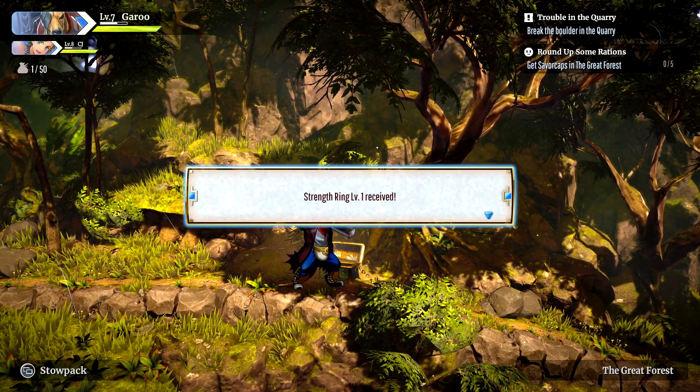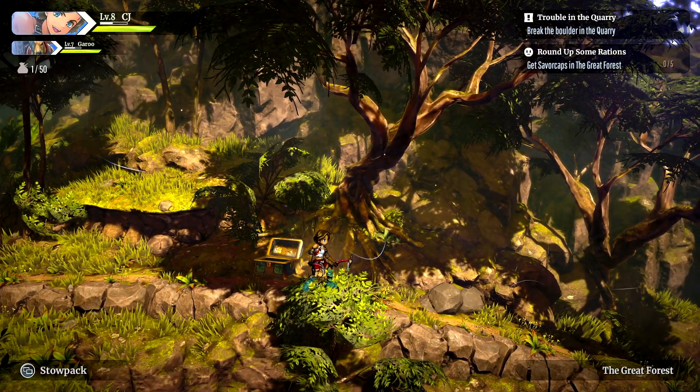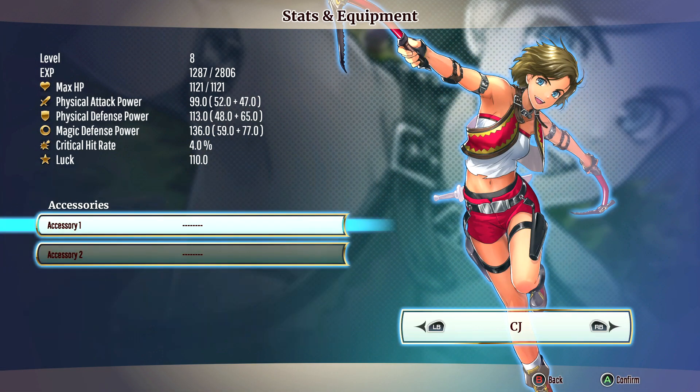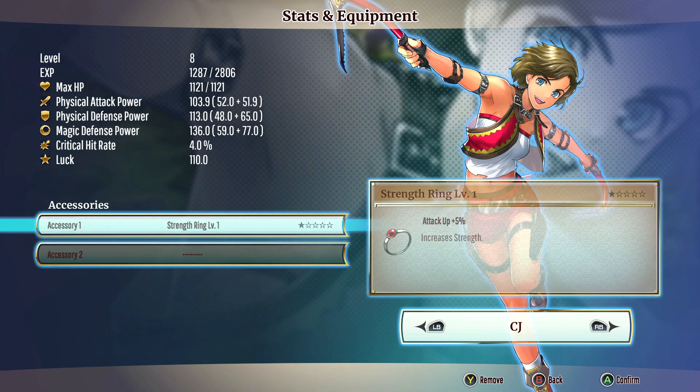Strength ring level one received — nice. Seeing as I have to choose a character to normally walk around and fight most battles with, it'll probably be CJ because having a more nimble character makes you more versatile. With that said, let's give her the first accessory — attack power of 5%, hell yeah.